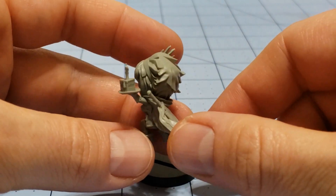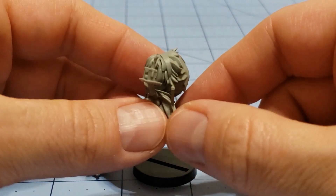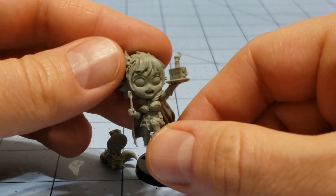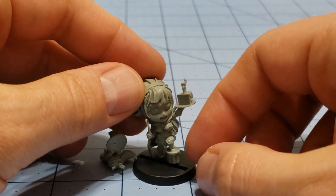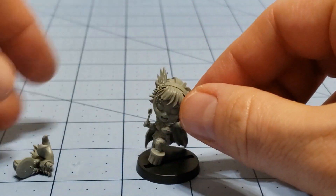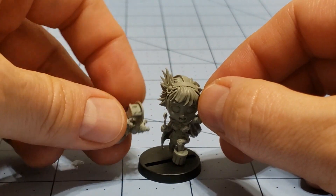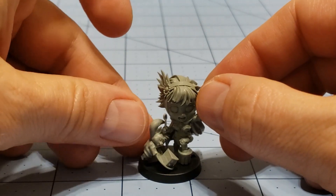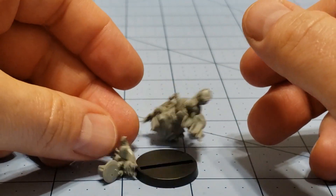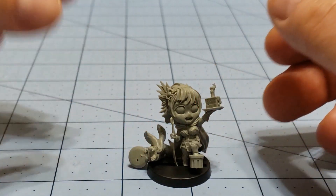I did manage to get her together in just about one piece. Her sword didn't really want to fit into her back as best as I had hoped, and without being glued to the base, she is really lopsided. Hopefully in her lopsidedness for the time being, that doesn't result in the model getting broken. I'm not sure where Cola is supposed to go on the base — it's going to be a little bit crowded with the two of them on there. I'm just afraid I'm going to end up breaking that spoon on camera.